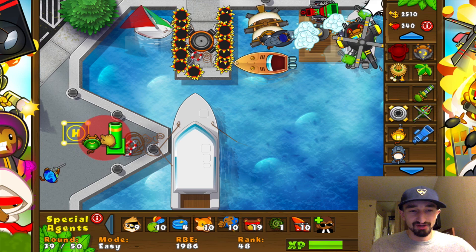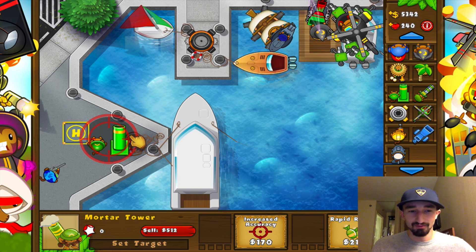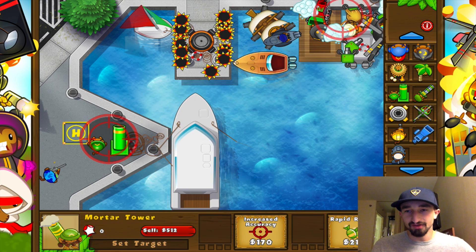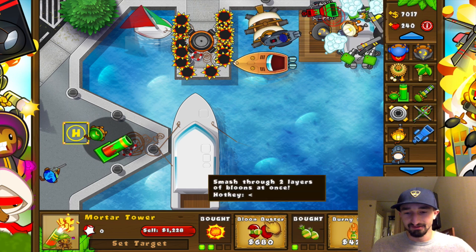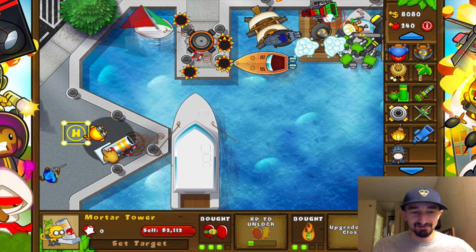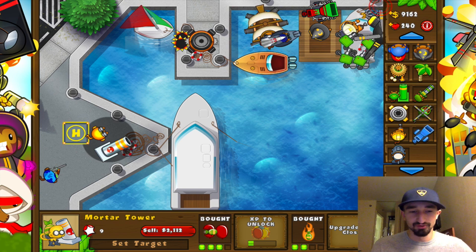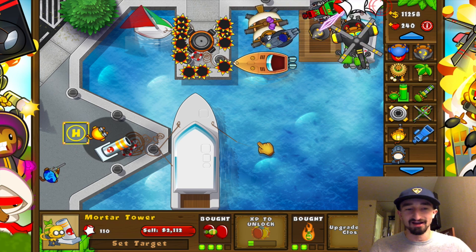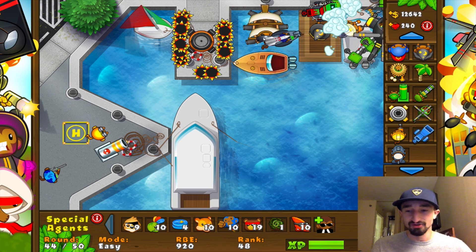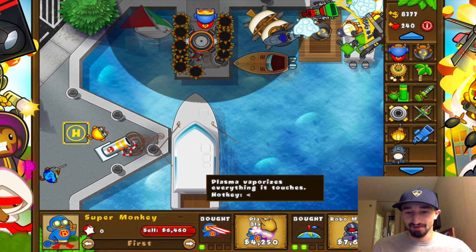I forgot how powerful the Mortar Tower is. If we reset where his target is right there, he'll start doing a little bit more. Look at how quickly he's tacking on the damage — it's because some of his abilities light them on fire, which is kind of like corrosive glue from your glue gunner, doing consistent damage over time. Other ones are explosive damage that'll take off lead balloon tops and things like that. They're really overpowered. I'm getting this super monkey. I think the fully upgraded robo monkey one is an overdrive mode where he just starts shooting crazily everywhere.